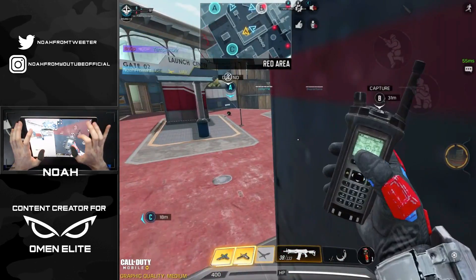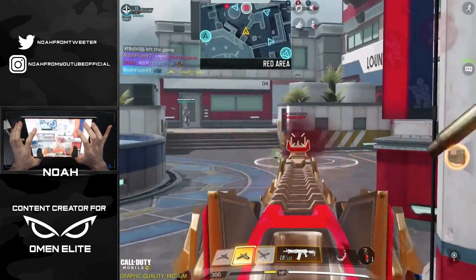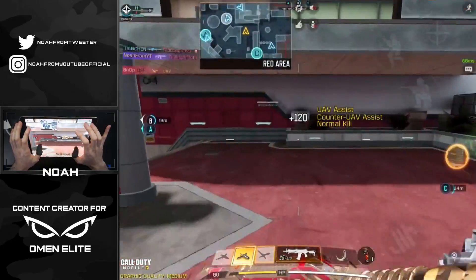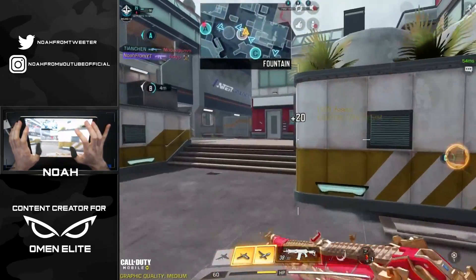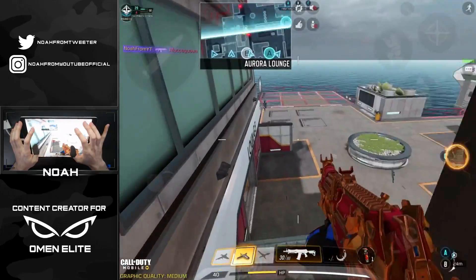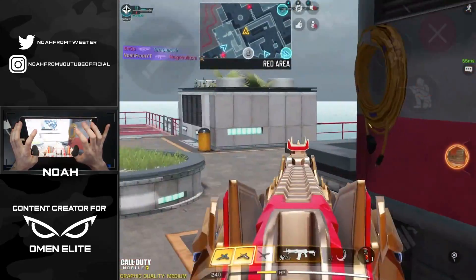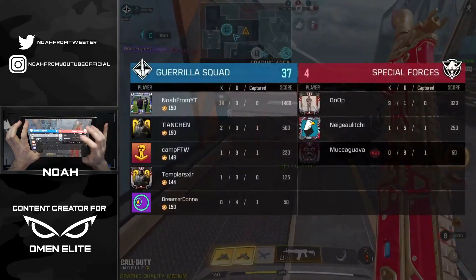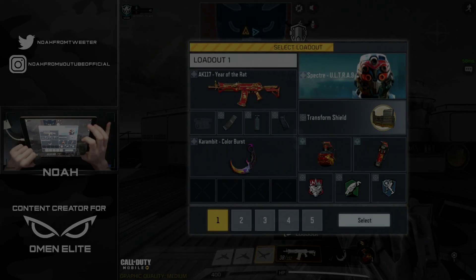Enemies are spawning up right behind me — we have both flags. Enemies are rage quitting like crazy. Look at this guy who just spawned up — I'm being toxic right now. Got a merciless already. Player right below me just spawned up. Eventually there's only three players in the game. I feel too bad — I'm leaving this match. They all rage quit. Swapping over to TDM because I haven't played Hijacked since the new season came out.